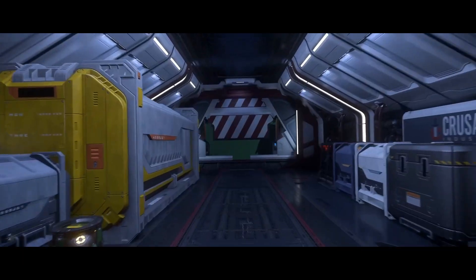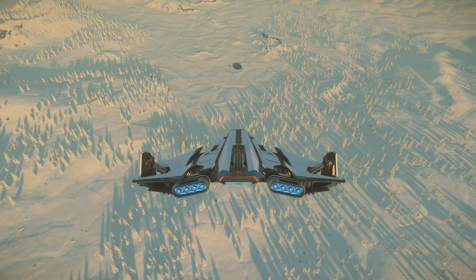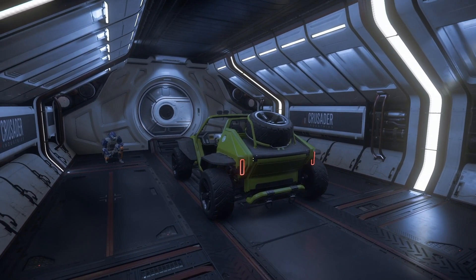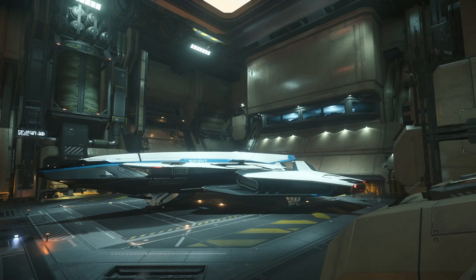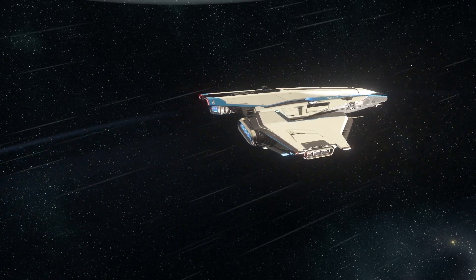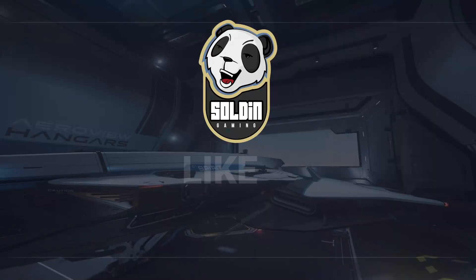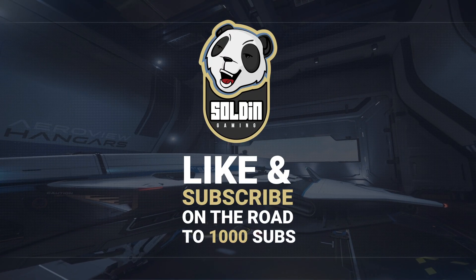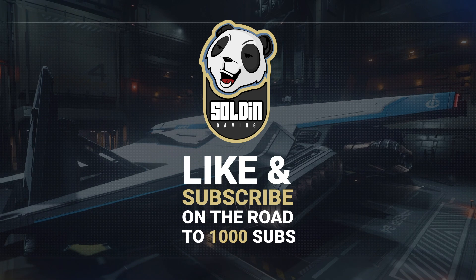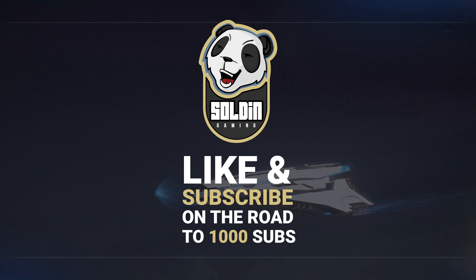The C1 Spirit is definitely a ship to consider if you're looking to upgrade your starter ship to something bigger but easy to handle. As a two-man ship, when engineering kicks in one day, I believe it could still be maintained by a solo pilot. And if there's a full wipe in the future, I know I'll be off to a really strong start with the space the C1 offers. What are your top three ships that you use daily? Anything you think I missed about the ships on my list? I'd love to hear from you in the comments below. Remember to like and subscribe — all the support is truly appreciated. Until next time, farewell citizens.